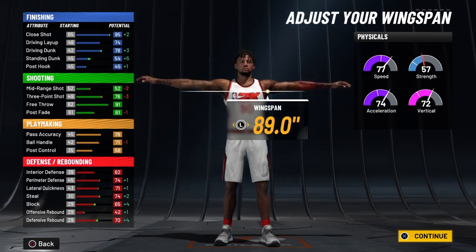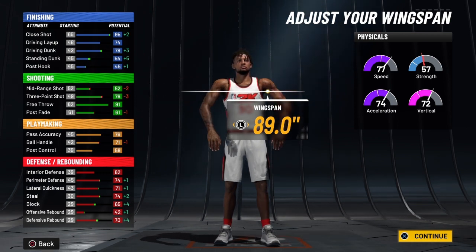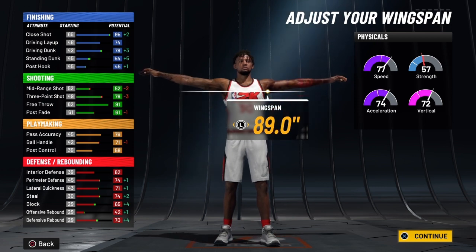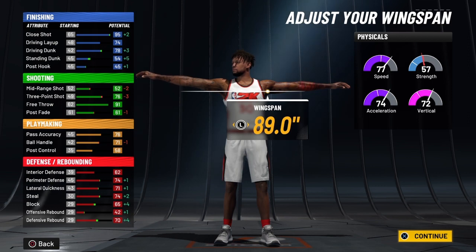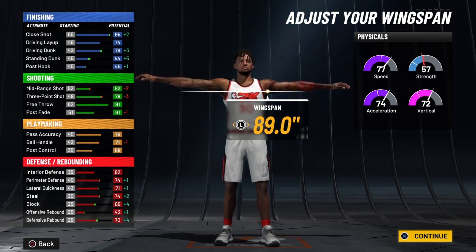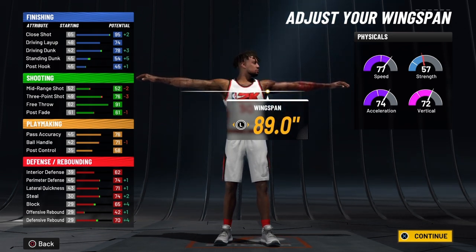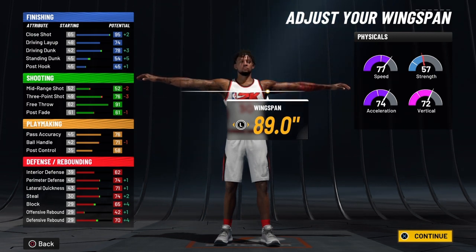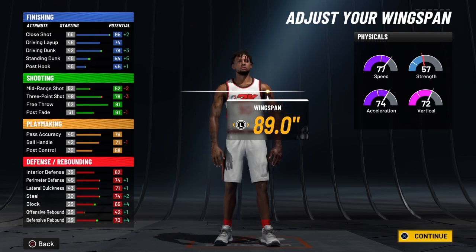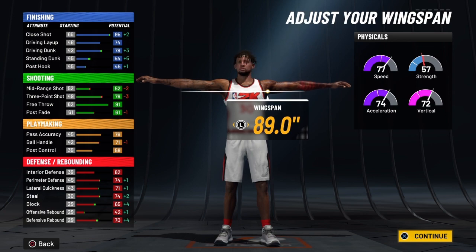At 99 overall you'll have a speed of 82 — with the slasher takeover it will add an extra 10 to that. Your vertical will be 80 — with slasher takeover, add your plus 10 to that. Your strength will be 65 — add your slasher takeover bonus. Once you add 99, add the 10 to that. If you don't, sit back, calculate it, and you'll see what I'm saying about this build. This build is nice.